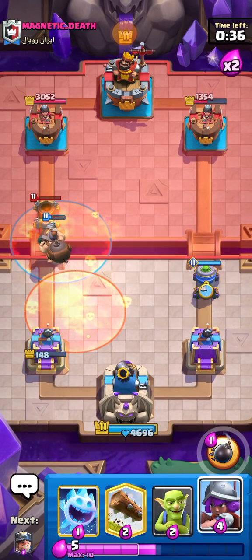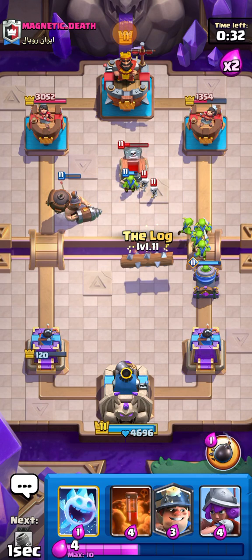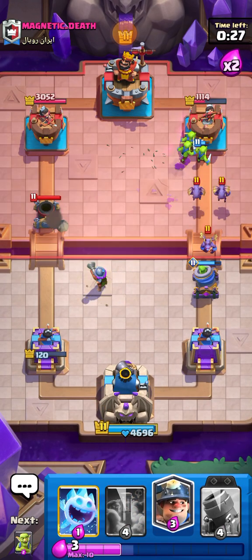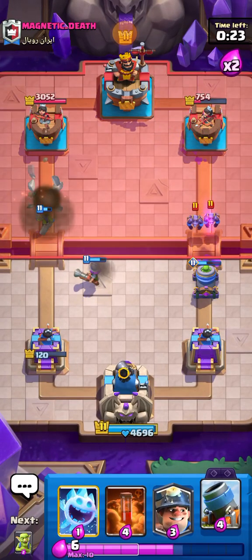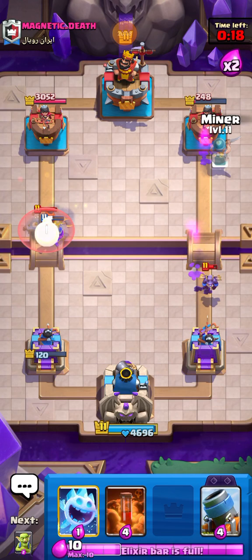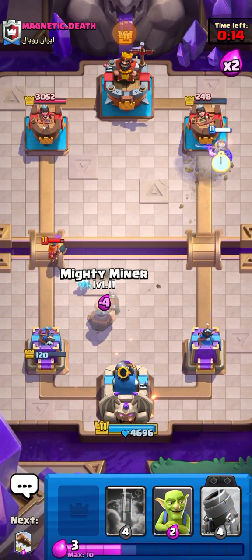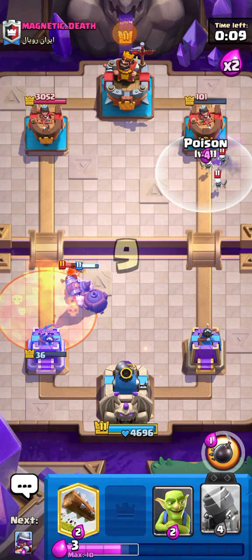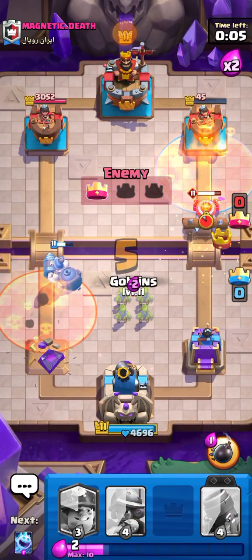He's spending a lot of Elixir on offense so I can really go in over here. Going Log to clean it up. Going Musketeer on the left — should kill the rest of his Mortar pretty easily and we get quite a bit of damage. Look at that damage — that's crazy! He might go in again — he's going for Poison cycles so that's fair enough.